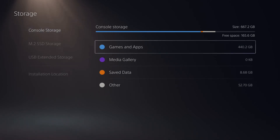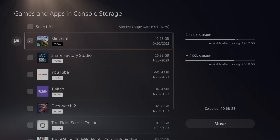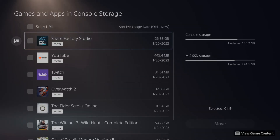So let's go to Console Storage now. Select a game and app and move over to one of your external storage drives. Go to Minecraft, select X on this, then select Move To and then Move. Keep in mind you can only store your PlayStation 4 games on an external drive — not your PlayStation 5 games — and you have to transfer them back and forth to your console storage to be able to use them.